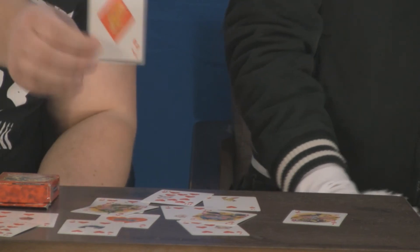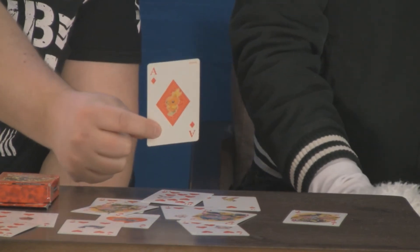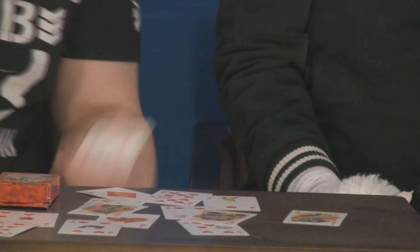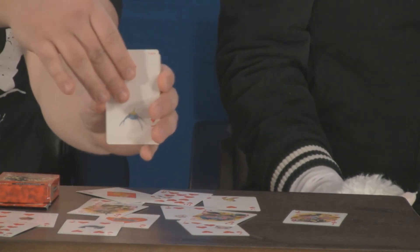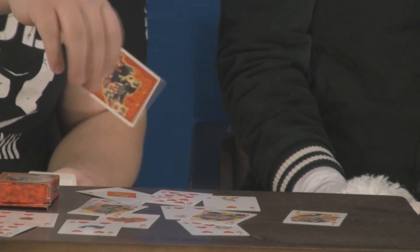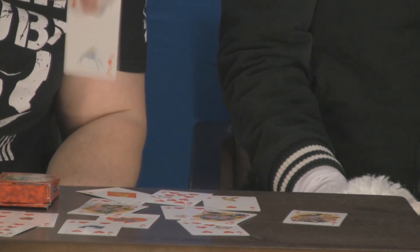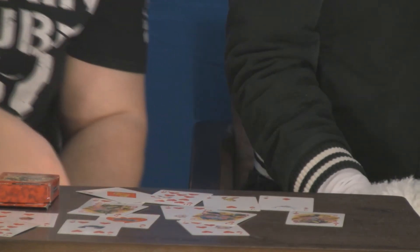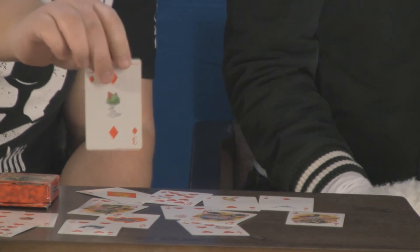Let's go one by one — the Ace of Diamonds is Torchic! Kentucky Fried Torchic. This is gonna take forever at this rate. Surskit. Ralts.